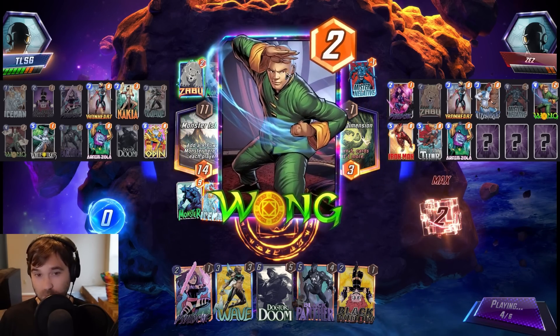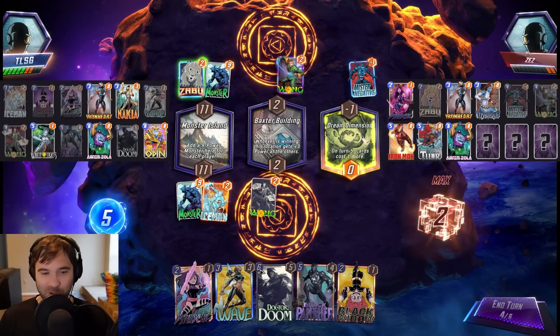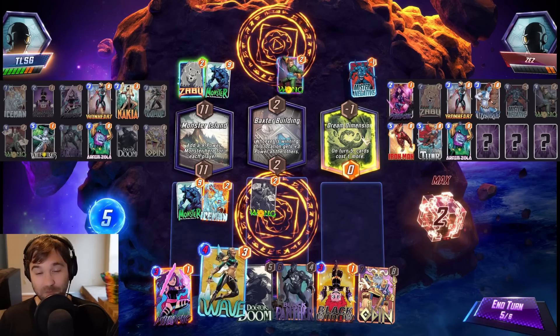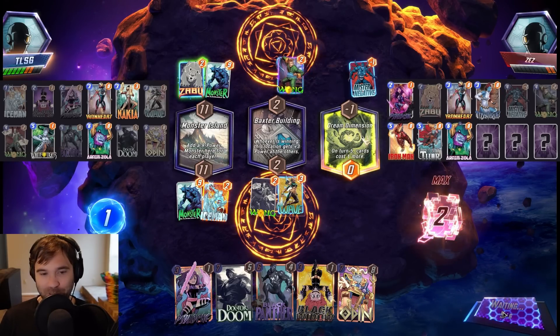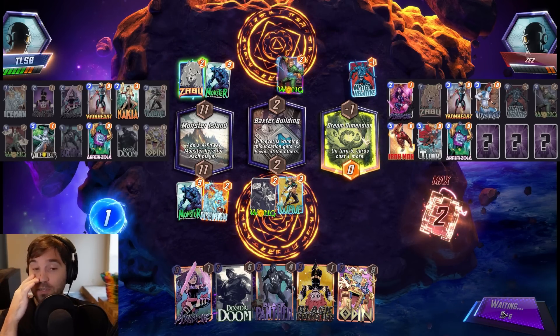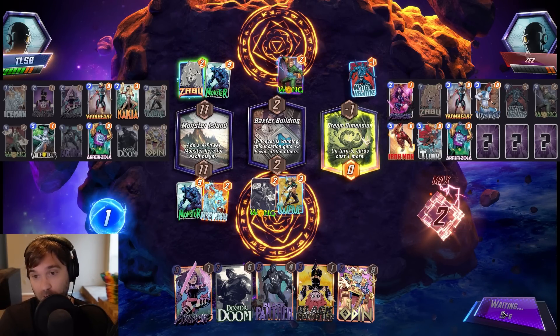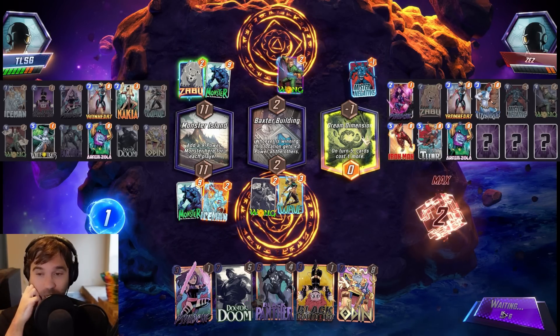Let's go with Wave this turn — we're not going to get to do anything else. That was going to be a great line; Dream Dimension had other plans unfortunately. Let's go the Wave route, and then Doctor Doom on the last turn will be our only drop. Hopefully they can't do something impactful here. They can't do Jane Foster to get the additional reach. They could do Magic, but if they do, we have Odin to re-trigger the Wave.